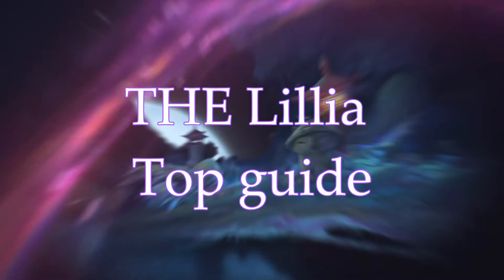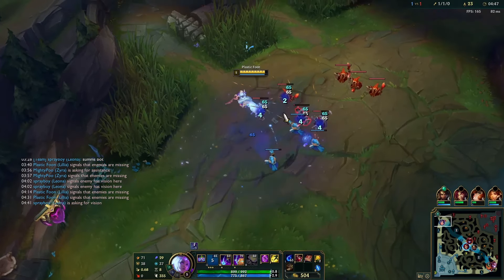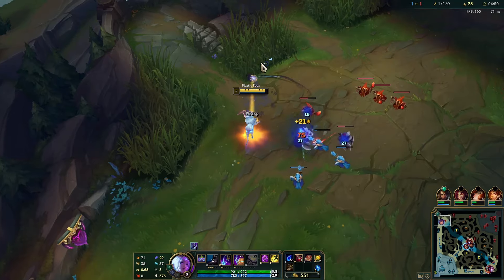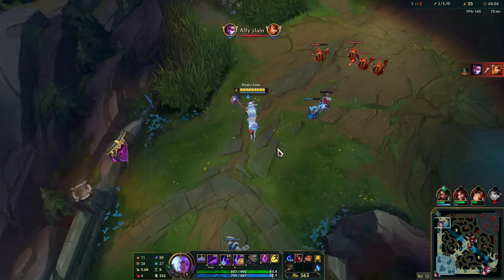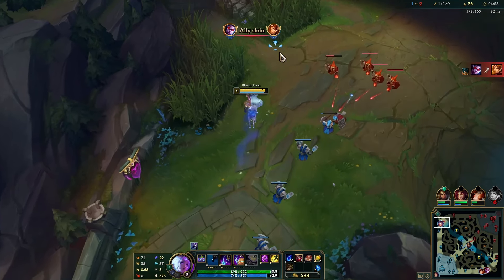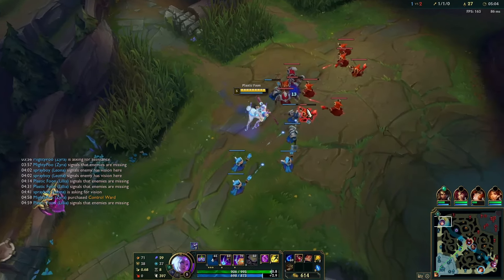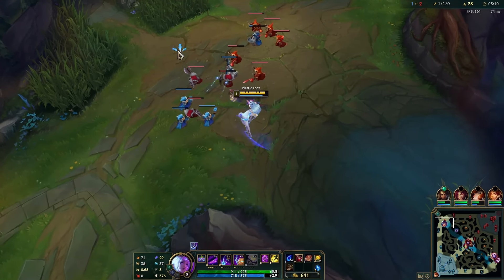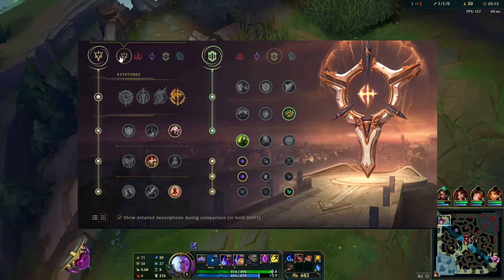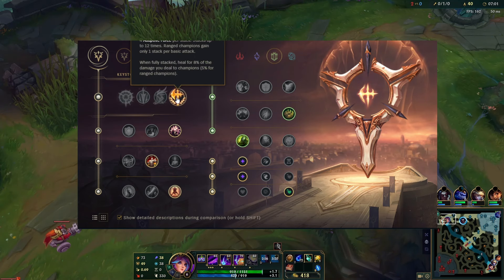Don't worry, I'll teach you everything you need to know to play Lillia in the top lane. The reason you play Lillia top is to get an advantage on melee champions and abuse the fact that you outrange them — you have burn damage, healing on your passive, and enough sustain to basically have a farm lane. You're trying to get ahead based on farming and put the enemy top laner as far behind as possible, poking them when they go for CS, killing them. You'll have true damage on your Q and bonus damage on your W.